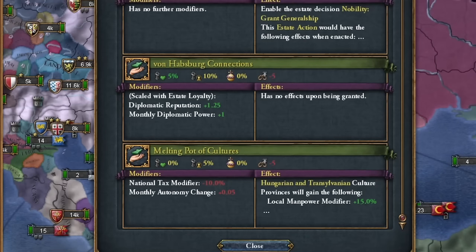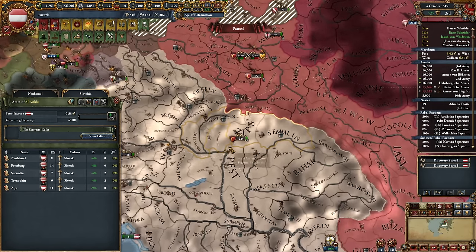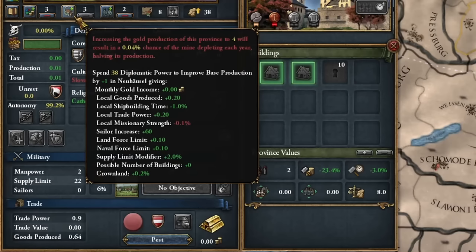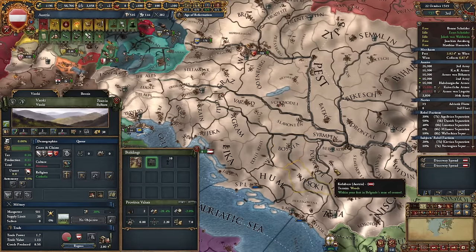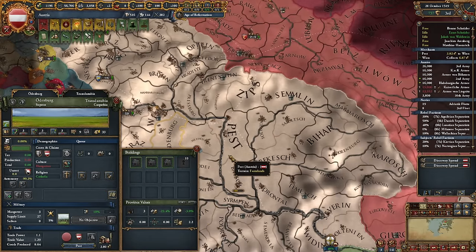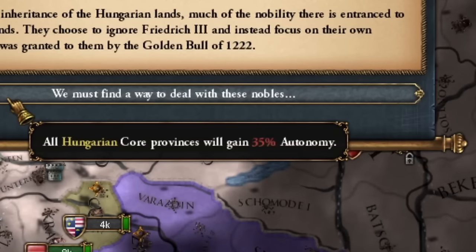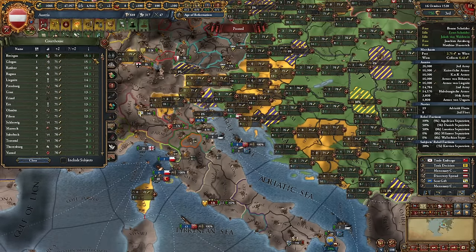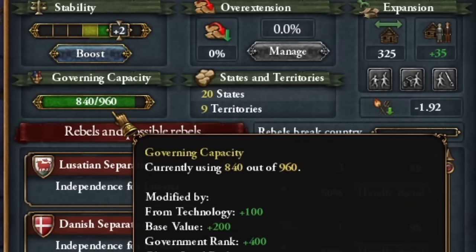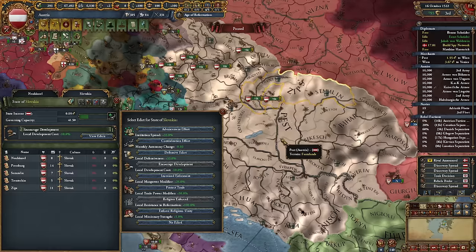I annexed Hungary to Austria. I got the 'Von Habsburg Connection' privilege — might be useful in the future. Nobility is the only estate that gives two monarch points per month; if I try hard I can even get three. The most important thing after integrating Hungary is annexing Slovakia and developing the gold mine, which for some reason has 99 autonomy. There's such autonomy everywhere — what happened? In all Hungarian provinces it seems I clicked through that event. Integrating Hungary alone gives 50 autonomy — that hurt. Great Russia formed right after the peace treaty — I am so lucky.